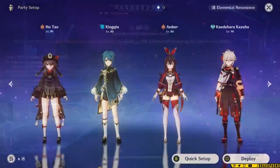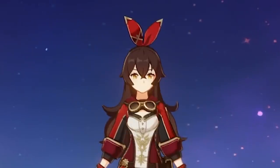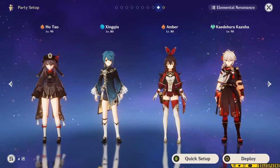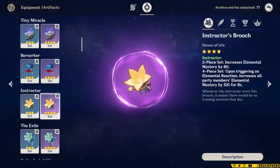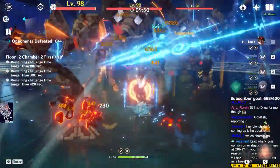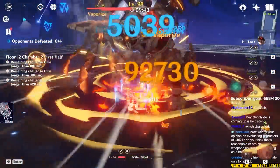One good example is Amber in a Hu Tao team. If you give Amber a maxed-out damaging kit with four-piece Noblesse, you get a little attack buff and decent damage. But if you lower her stats with a 4-star artifact set, the damage difference isn't significant enough to outweigh the set's effect. Give Amber four-piece Instructor, have her trigger a reaction, and also give her Elegy — you're giving Hu Tao a ton more Elemental Mastery, which improves Hu Tao's damage significantly more than a five-star set on Amber would. Amber's damage contribution in that team doesn't justify using a five-star set over Instructor.